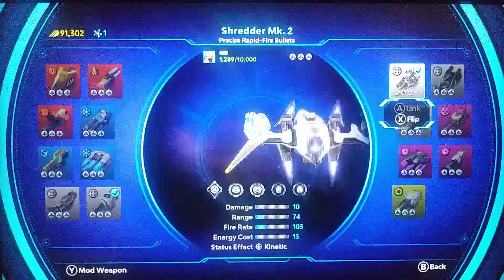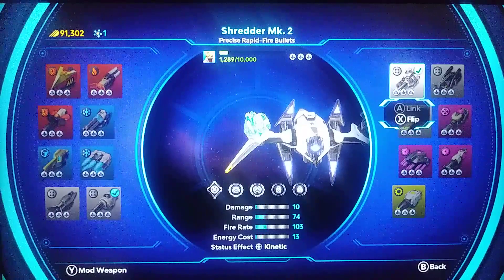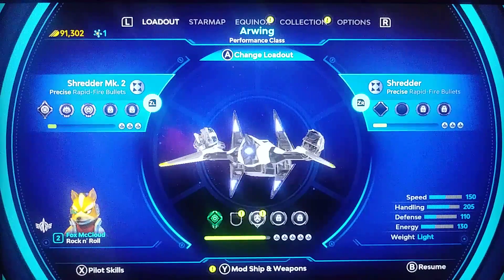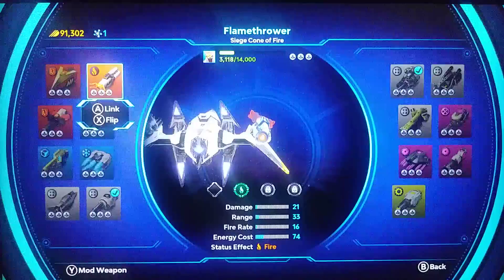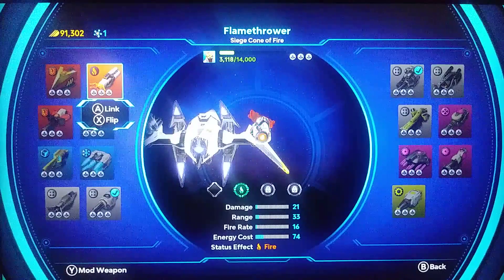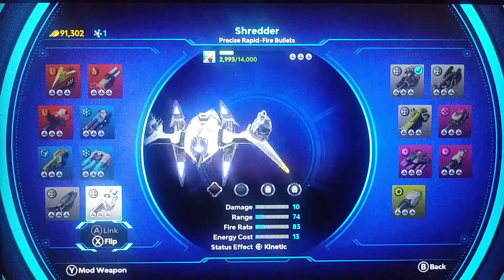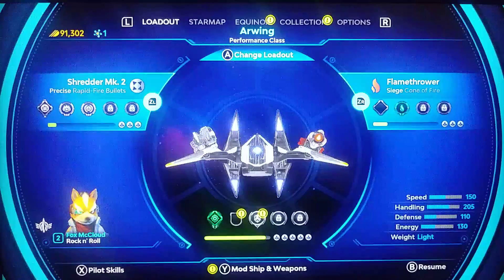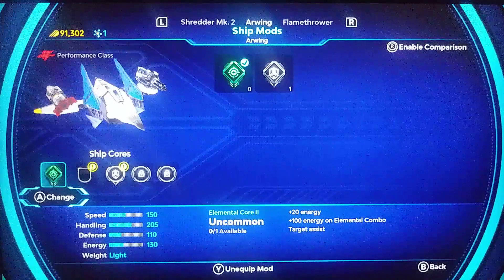We need to go back. We have the Shredder MK2 on the left. On the right we have a mod that is fire-related, which I tried to put on the Shredder but couldn't. Let's go ahead and check the mods with the Y button. That's for the ship, so let's go back — we're still modding the weapon.